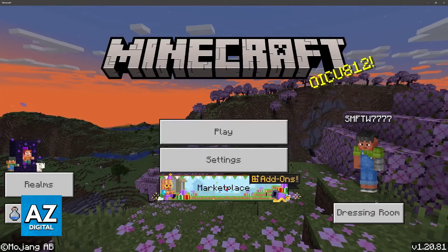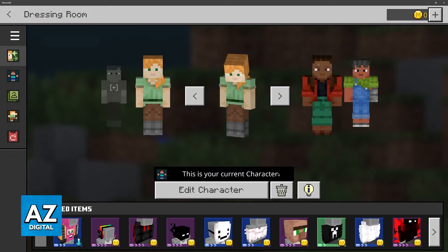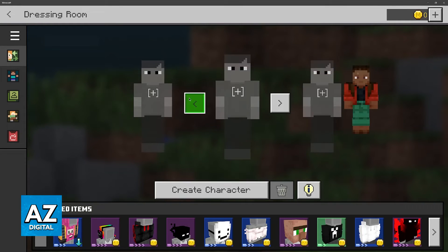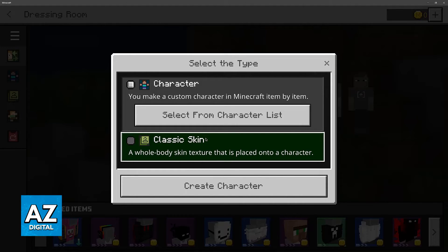But if it still doesn't fix the issue you are having, I recommend that you go over to the Dressing Room. In here, you have to make sure that you save your skins properly. When you find any of the character slots, all you have to do is go over to New, click Create Character, and start the process.